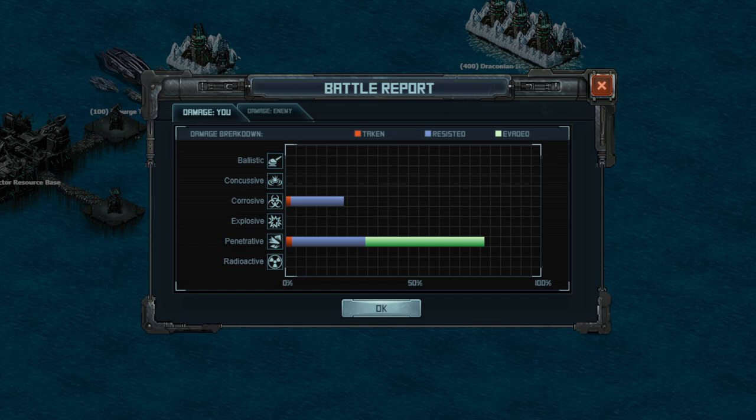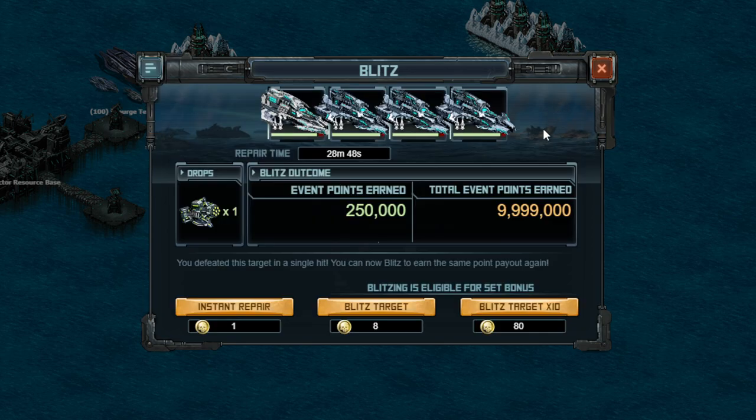This target is a bit harder — damage is pretty evenly split between corrosive and penetrative. I do have a sea serpent crew on, which helps against penetrative. If you take a lot of corrosive damage, silent hunters or steelheads with the 20% across the board are the way to go. The total damage here was 28 minutes and 48 seconds, which is very consistent with what I've been getting between 25 and 30 with the updated build, and just under 10 million points as you can see.